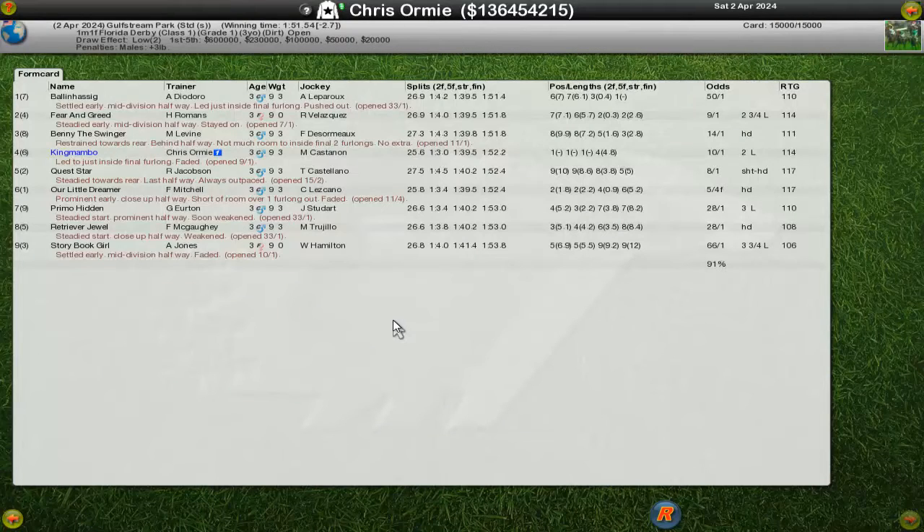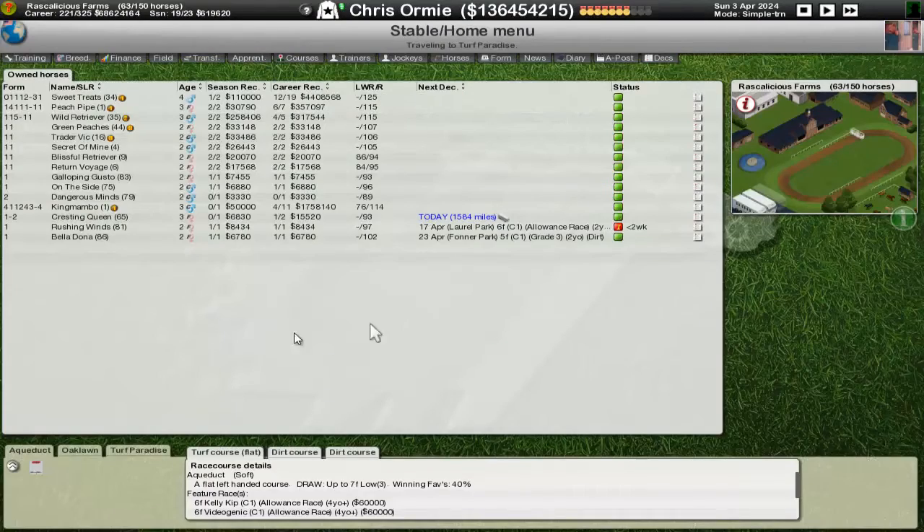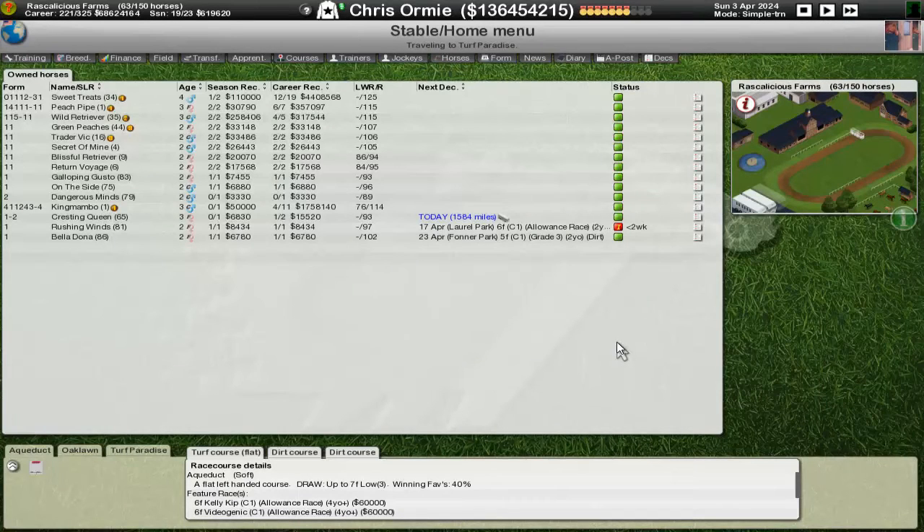Benny the Swinger got up into third. Fear and Greed, one of the favourites, actually managed to finish second, but a great run from Balan Hasig. That's a shame — fourth place, faded. I'm certain it wants more than a mile, which is where it's won before. Maybe we push to a mile two and see what King Mambo can do. I'm not sure about that, but I still believe that's a decent horse and we should persevere and see where we get with it in the next race before making up our mind.